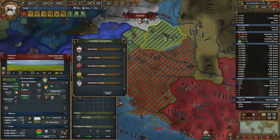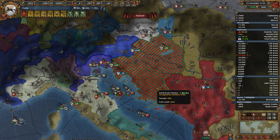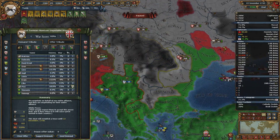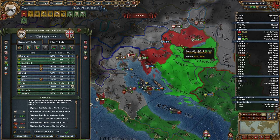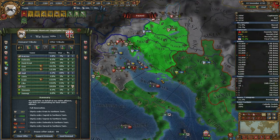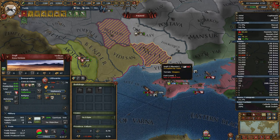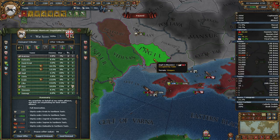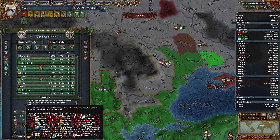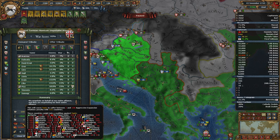Let's transfer everything to Northern Tunis and go ahead and end this war as soon as we get our diplomat back. I don't think I want to take anything from Lithuania — we did make them a co-belligerent. Full integration of Styria to Northern Tunis is 71 peace value. If I take these two for myself and the coastline at Ingil, we're at 86 — but that's 73 points of aggressive expansion. My god, that's a lot. Maybe that's too much.